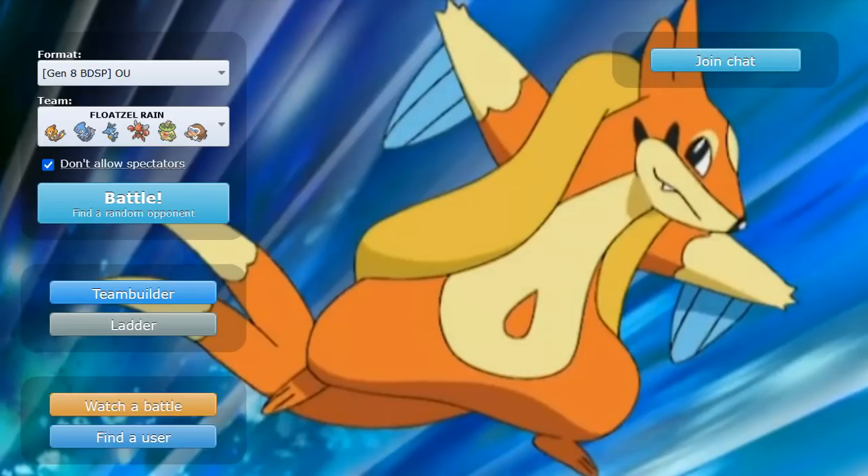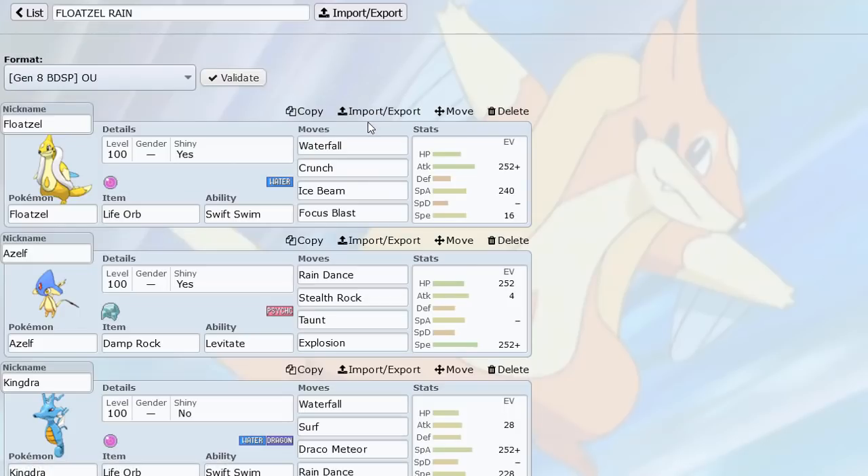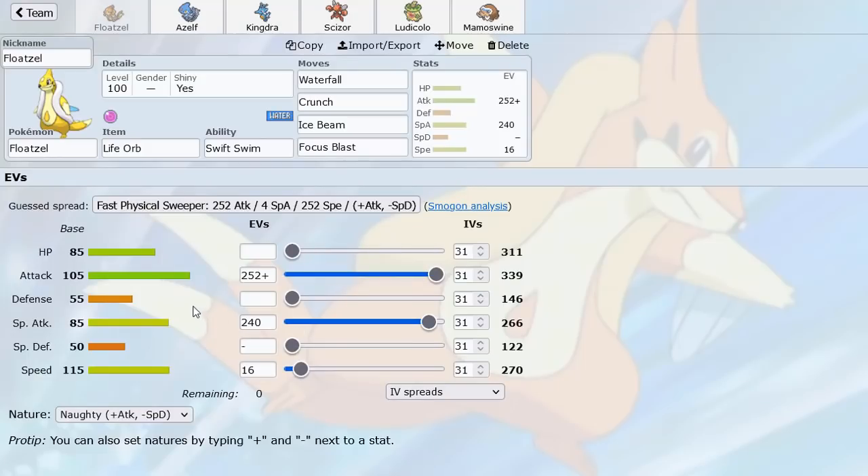What better Pokemon to feature on it than Swift Swim Floatzel, a Pokemon that I believe is one of the returning ones this gen. Before we get into the video, I'd like for y'all to leave a comment and tell me what is your favorite Rain Dancer. I actually really like Rain Dance Scizor a lot, which I will show you all on the team soon.